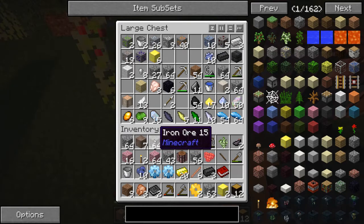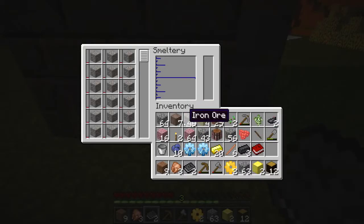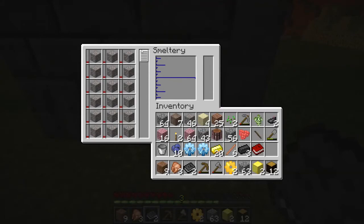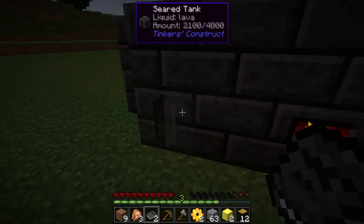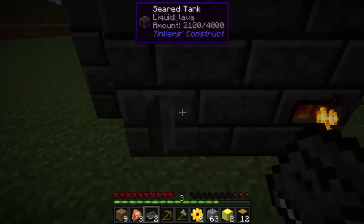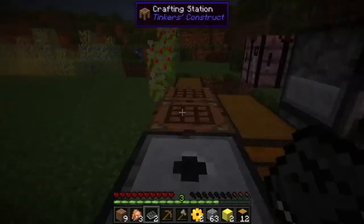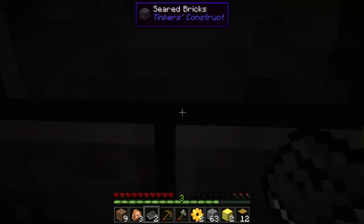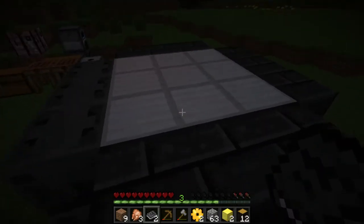So throw just all the iron ore we've got right into the smeltery. Bam! I think we can only fit 18 in one shot, so you're fine. Do we need more lava? More lava! Is the lava out? No — 2,100 out of 4,000. It just looked like it was out for a second because it didn't look like it was doing anything. It takes a second to cook, but it doubles.